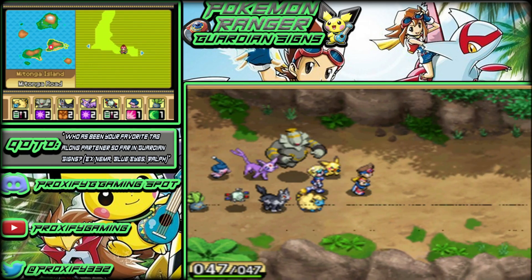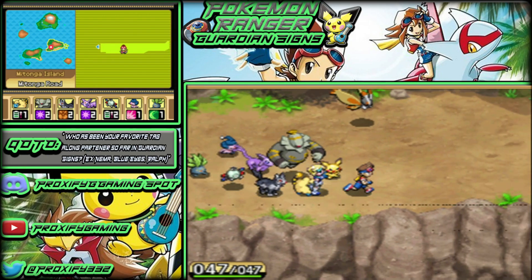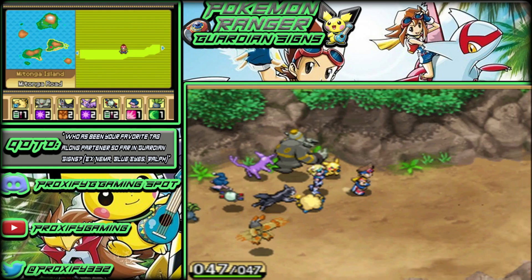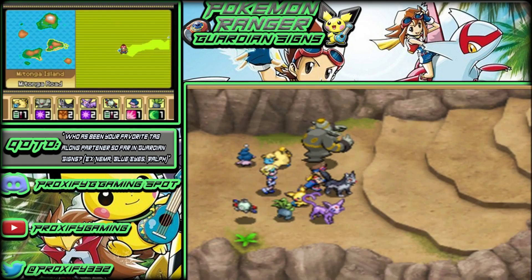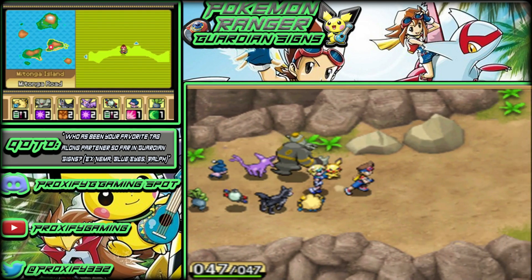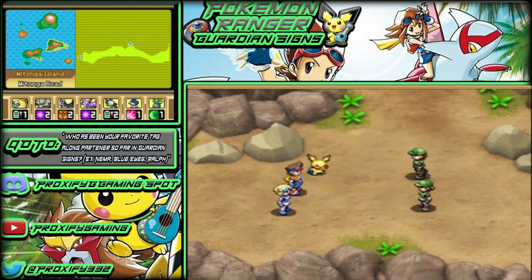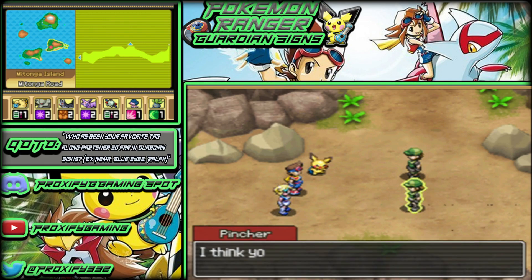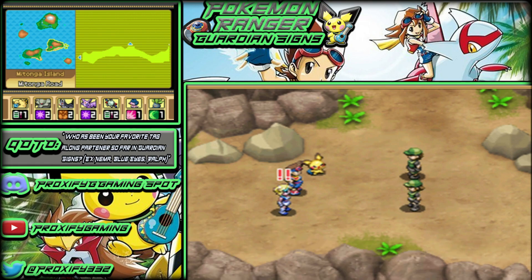Daybreak Ruins are to the east, so I believe this is where we need to start heading. We make our way through this pathway and approach the area — then suddenly some Pincers appear! Their leader is glad Blue Eyes is safe. But one grunt says it seems a waste to just hand her back, and they decide to take her by force. Colvara and Ambipom are up — we've got some new opponents. Let's see how well we handle these guys.